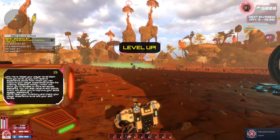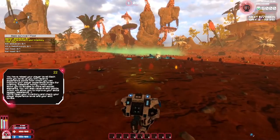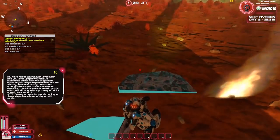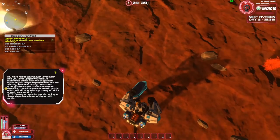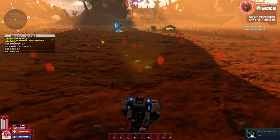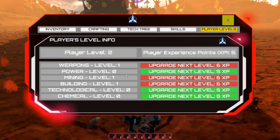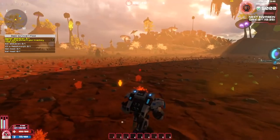Looks like the next invasion comes in a day. I leveled up — 'you've raised your player level, each time you level up you receive experience.' I didn't even do anything. I'm still looking for a bunny. Gathering stuff earns XP though, which is important for leveling up. Now I can level up again — weapons, mining level one needs six XP. Let's do power then, since if we're going to build a base, power would be important.